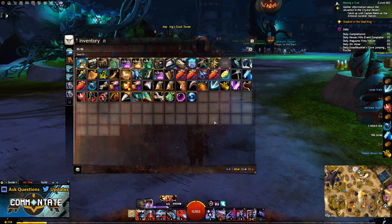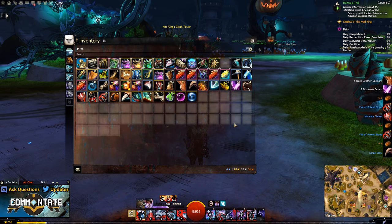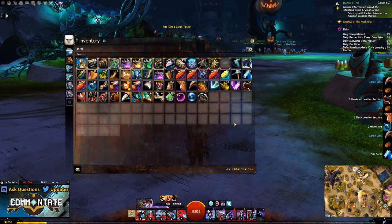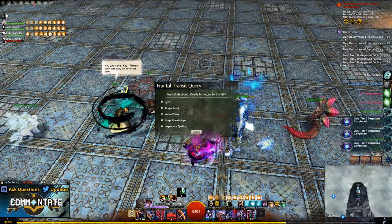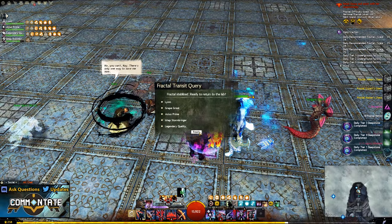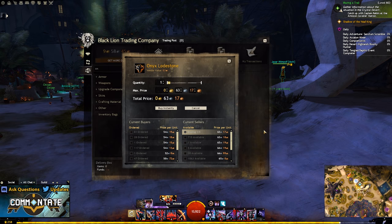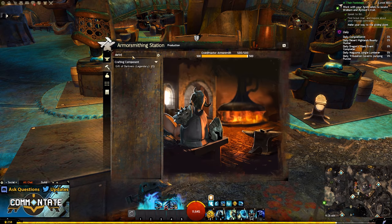Lastly for the gift of darkness you're going to need 100 onyx lodestones. Your best bet is to loot these from level 80 loot bags — personally I've had decent luck looting these from fractal chests and just by doing fractals in general. Because you can't reliably farm these, it might be best to find a good way to earn gold and purchase them off the trading post.